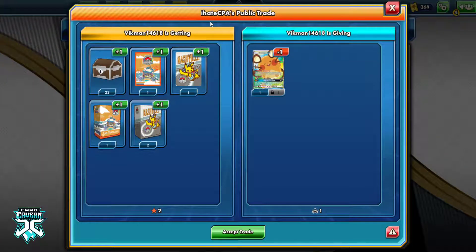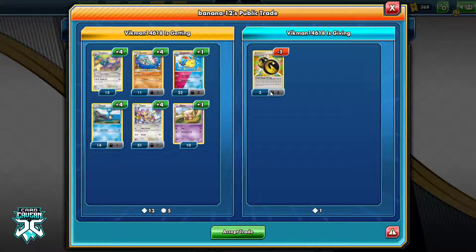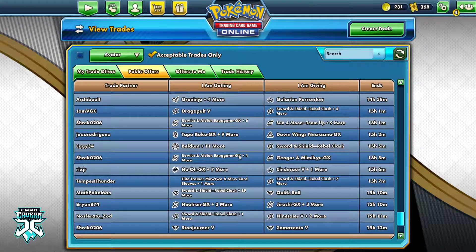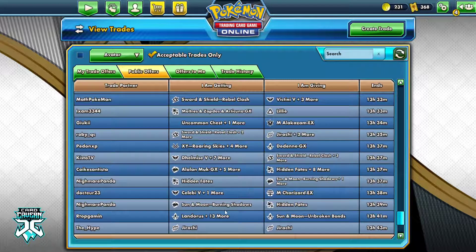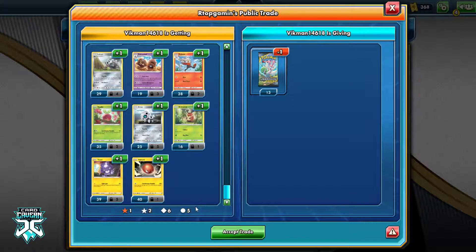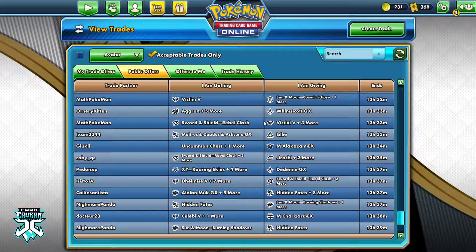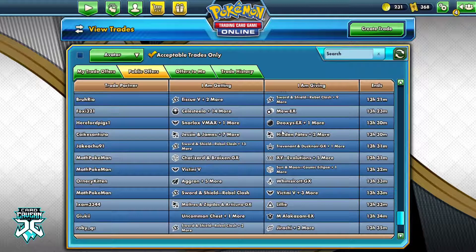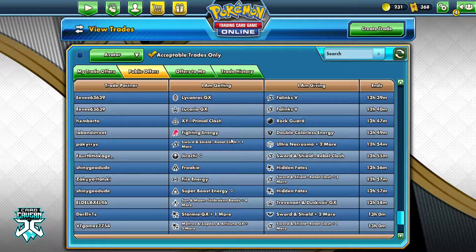So that does it for understanding public trades. As you can see it's very straightforward — you'll be able to easily see what you're getting and what you're giving. One of the coolest features is that if a trade has a sizable number of Pokemon, there's a scroll feature, and notice how you cannot accept the trade until you've scrolled to the very bottom. What makes this so cool is that it prevents somebody from getting scammed — it makes it very easy to look through your trade, see what you're getting and what you're giving, and make an informed decision before you accept it even accidentally.